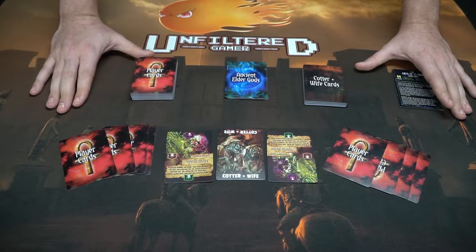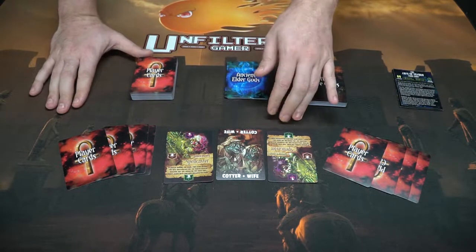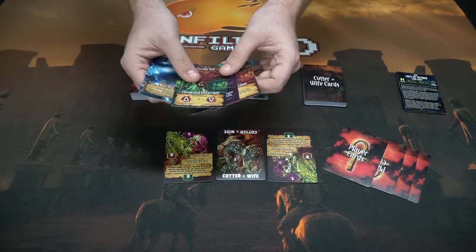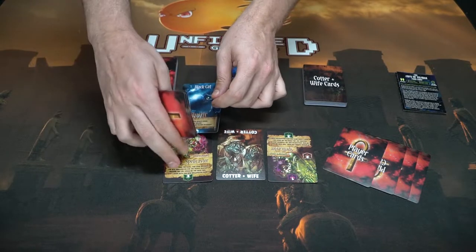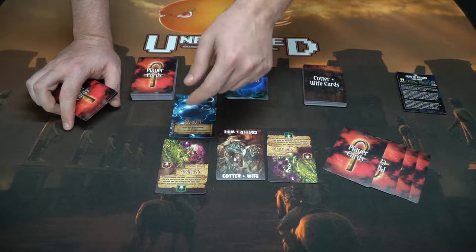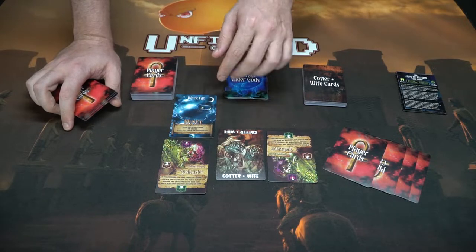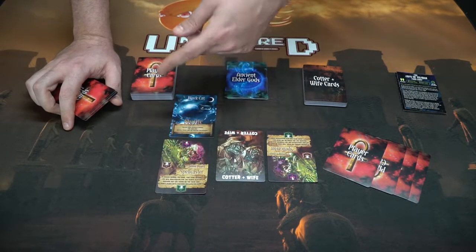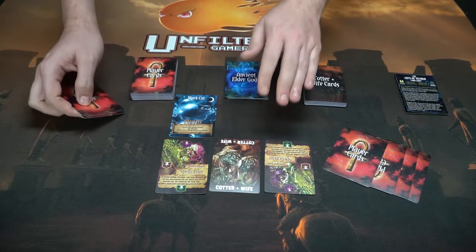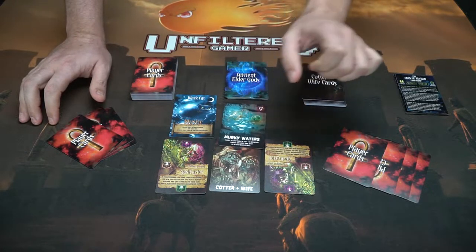The game is set up for two players — oldest player on one side, youngest on the other — each with four cards in hand. We'll start with this player, who is going to place a cat card right there. Cats are only placed on matching symbols; if a cat has no symbol, it's a mystic cat and is wild. If you can place all your cats and then play a kill card, you defeat the cotter and wife. Whenever you play a cat card, you have to draw a cotter and wife card because they're going to try to hurt the kitties.